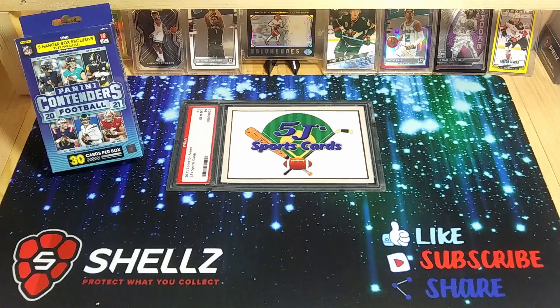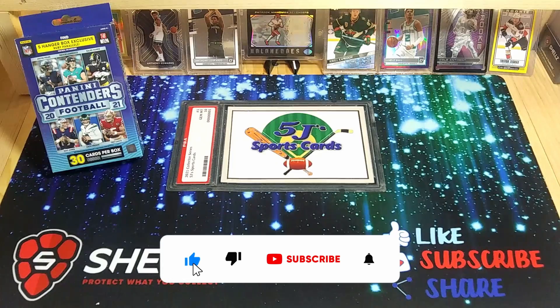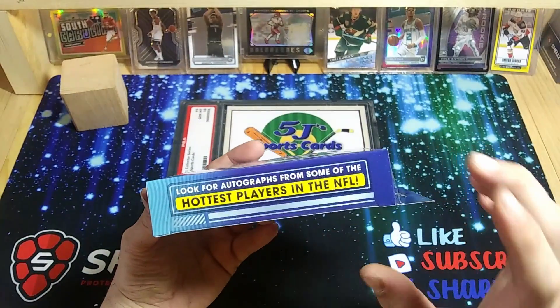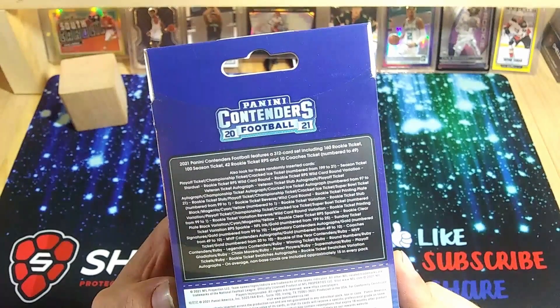What's going on everybody, Andrew here from 5J Sports Cards, back again with another retail rip. Today we're going to open up one of those hanger boxes of 2021 Contenders Football. This one's got 30 cards in it — only about 10 cards less than the blaster. You can find these on Target; they have both blasters and hangers. I believe you can find autographs and mem cards in here still.